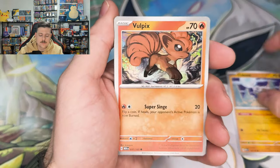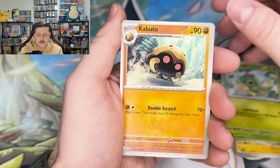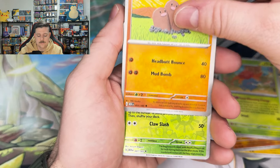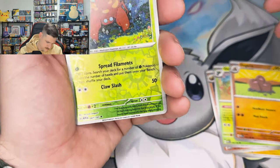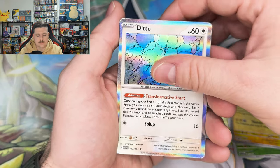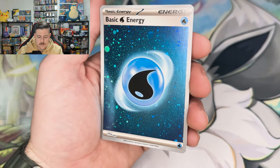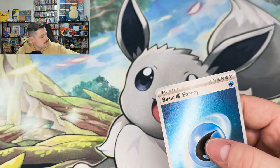Cubone, Vulpix, Magnemite, Caterpie, Kabuto, Gloom, Dugtrio, Parasect — kind of looks a little thick with the printing. Raichu Reverse, and a Ditto with another Water Energy — two swirls on it.